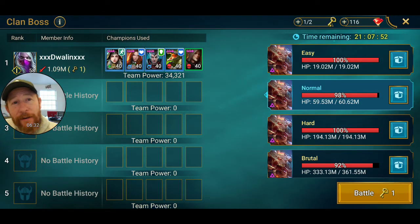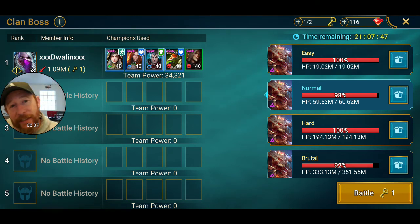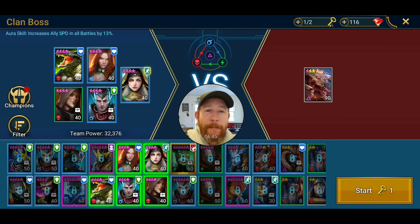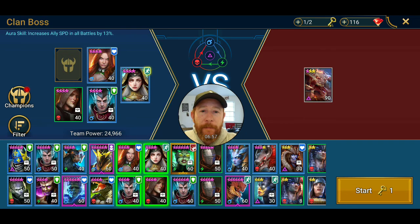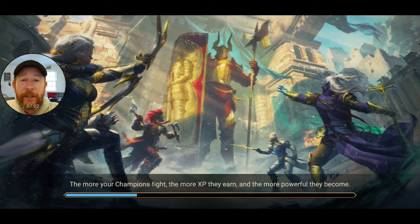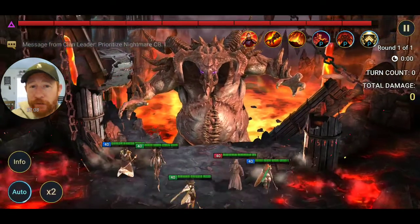Alright, let's get into the clan boss. I've already done one run on normal today when I was doing a guide on Bobwalker. Now I'm going to mix up the team — swapping out Bobwalker and putting in Markquest — and run Mother Superior in the lead for that speed boost. She's got her ally heal and her shield for the entire team.